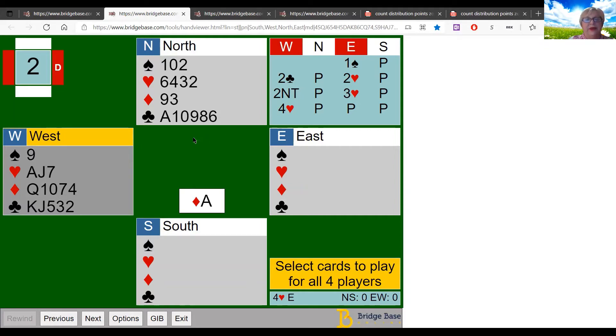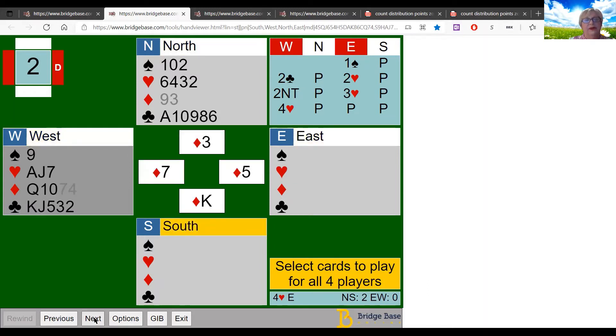North is now in the hot seat — the hero or the goat — figuring out how to defeat the enemy. Partner led the ace of diamonds, North encouraged with the nine, and partner played the king of diamonds. Now North gives partner a diamond ruff. You've taken the ace of diamonds, king of diamonds, and gotten a ruff — that's three tricks. The contract is four hearts, so you need four.